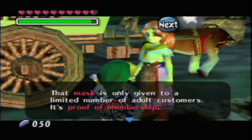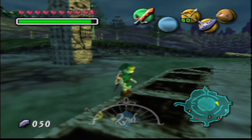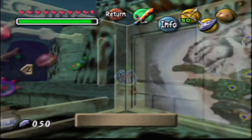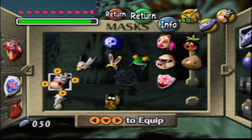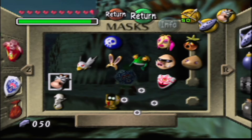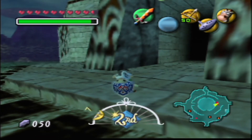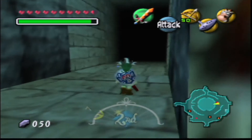That mask is only given to a limited number of adult customers — it's proof of membership. We guarded the ranch's milk; that was added to our notebook. That's all you have to do for the Romani Ranch — the help is now complete. We got our horse back and got the mask. I do believe we need all the masks to progress to the final boss. I think you need all of the masks — probably more than 16 — to collect in order to progress.